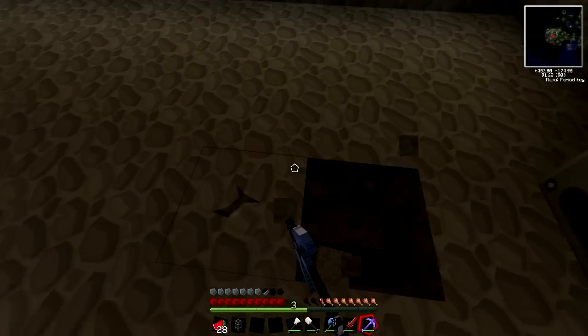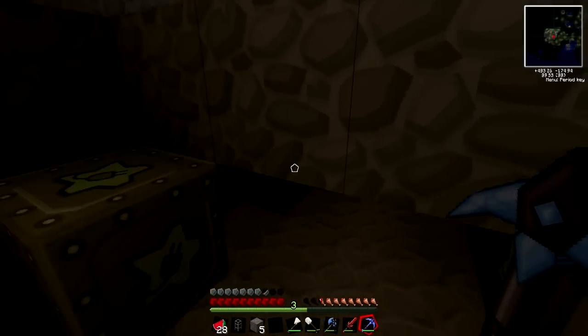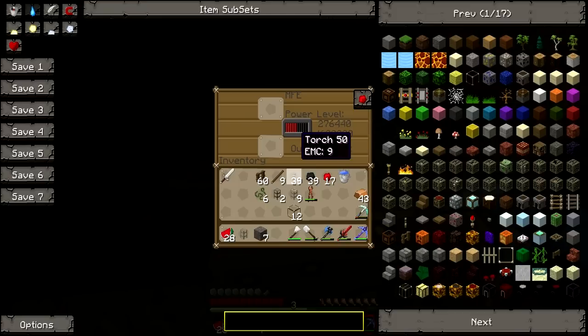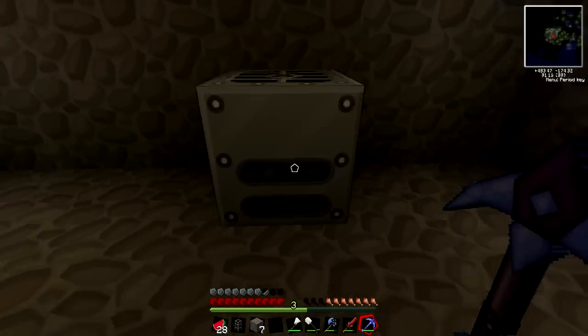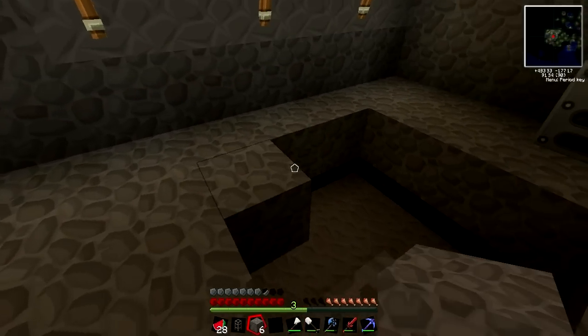If we look down here underneath the floor, we actually have some more battery boxes and whatnot. It's slowly generating energy, so that's good — it still has a little bit of lava in there. Not a lot, but let's go ahead and patch this up.